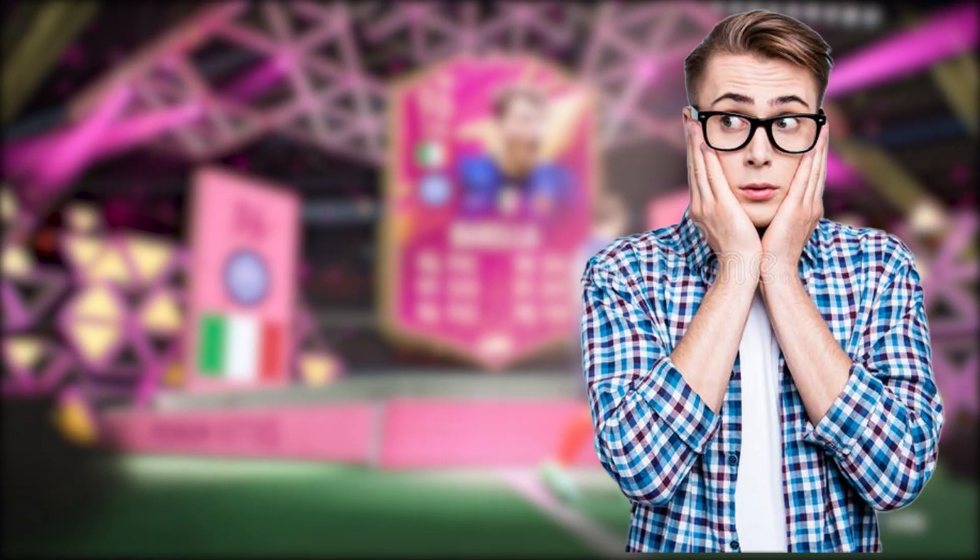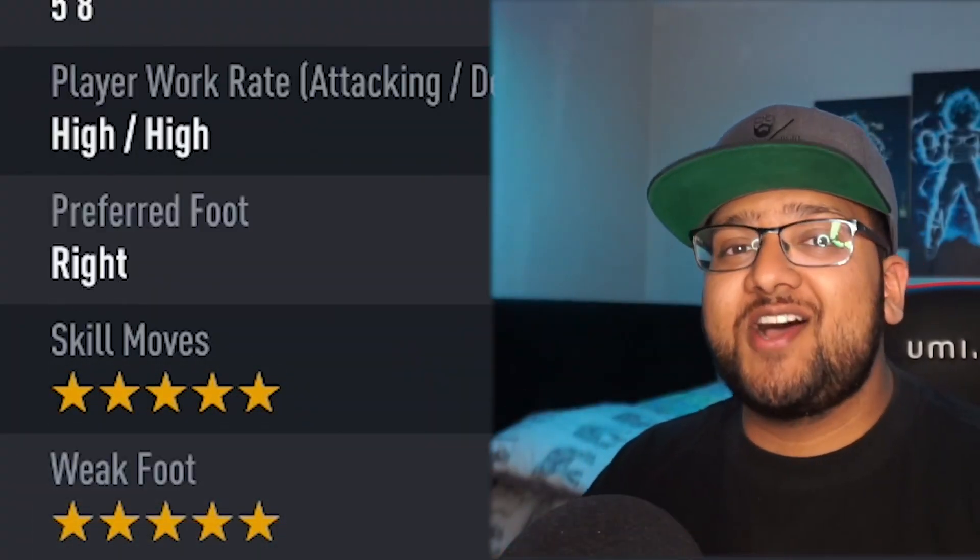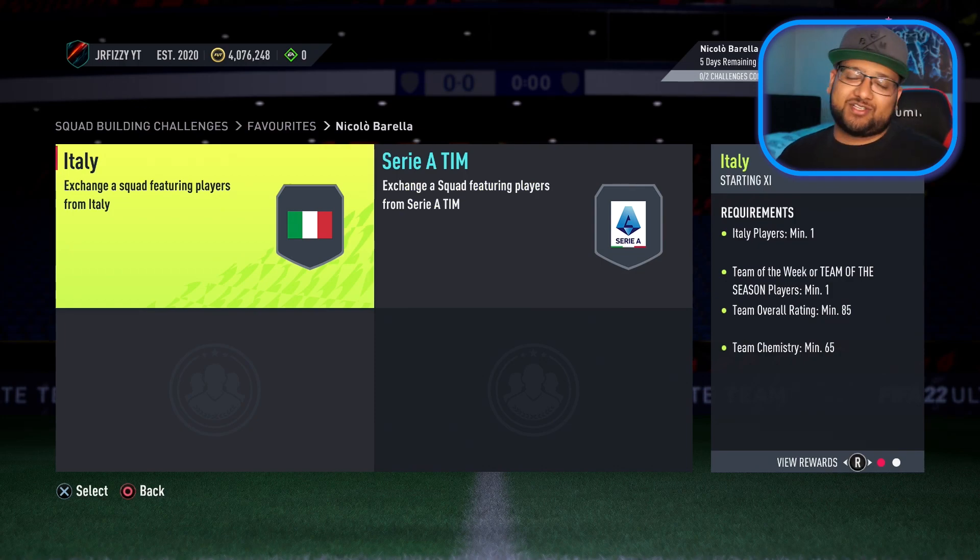Timmy's confused. He doesn't know whether he should complete it or not. EA has released this Nicola Borella SBC footie's card and he is absolutely moist. Not only is he 5 star 5 star, he is also a prime icon. He requires an 85 and an 86 rated squad.